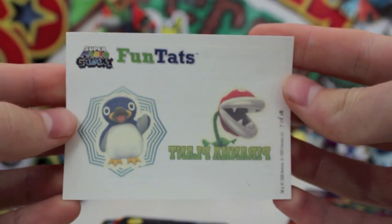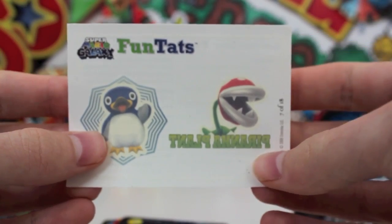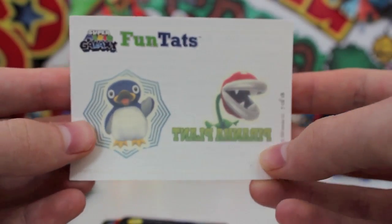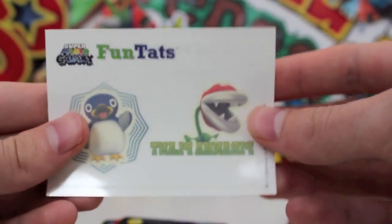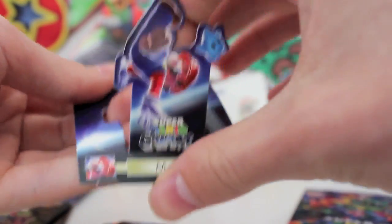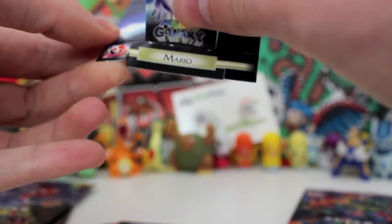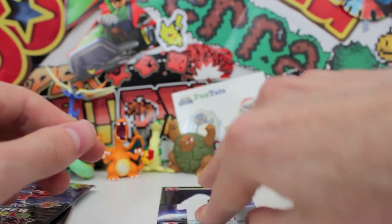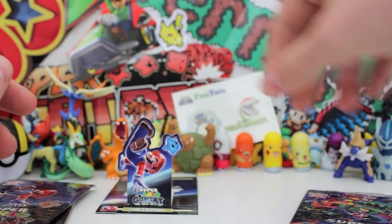Look at this — it's really cool. We've got a penguin and some kind of plant or something with the penguin there. I remember the penguin from Super Mario 64. Fun tats — we'll put that one at the back. And then we've got a pop-out card, which you can literally stand up. Why can't all trading cards be like this? This is actually really well thought out and I like it. You can stand it up like that — how cool is that?!